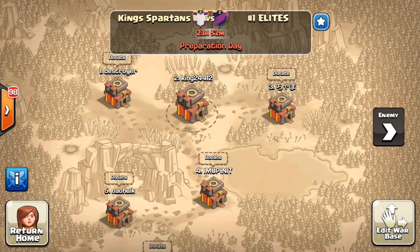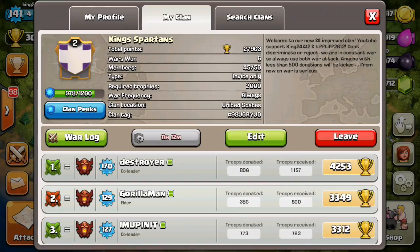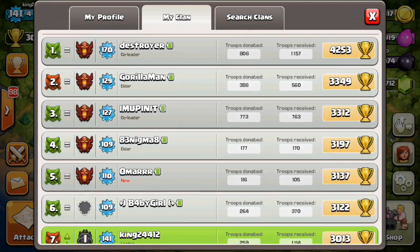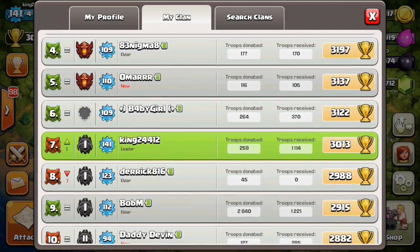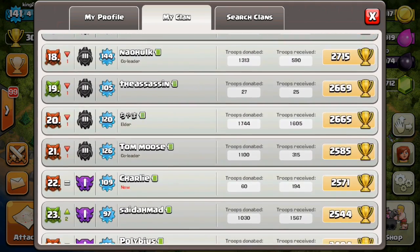Take that hashtag, plug it in, and join King Spartans. I'll be actually getting 10 new people on Friday. So it's Wednesday right now at 3:46 PM. This will be up an hour or two, and then Friday after this war I'm actually going to be letting a few people in. Strong warriors only — if you lose or if you don't try, you will be kicked out of the clan. I'm getting super strict on that.